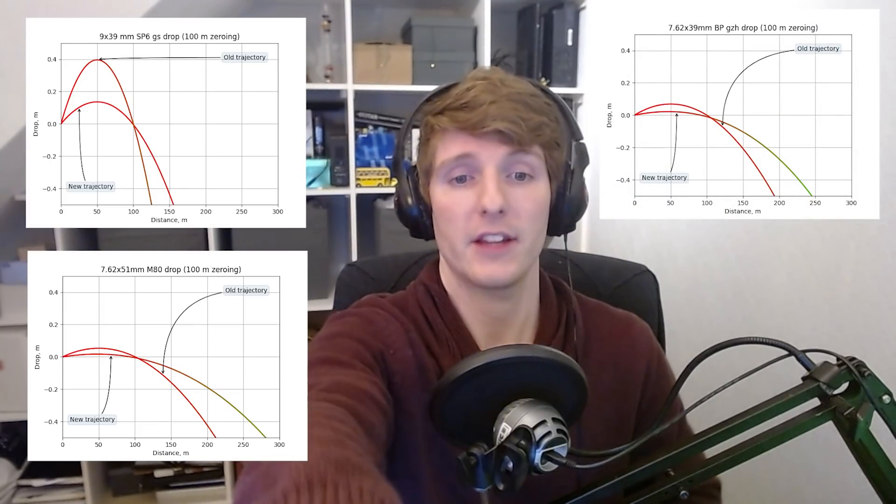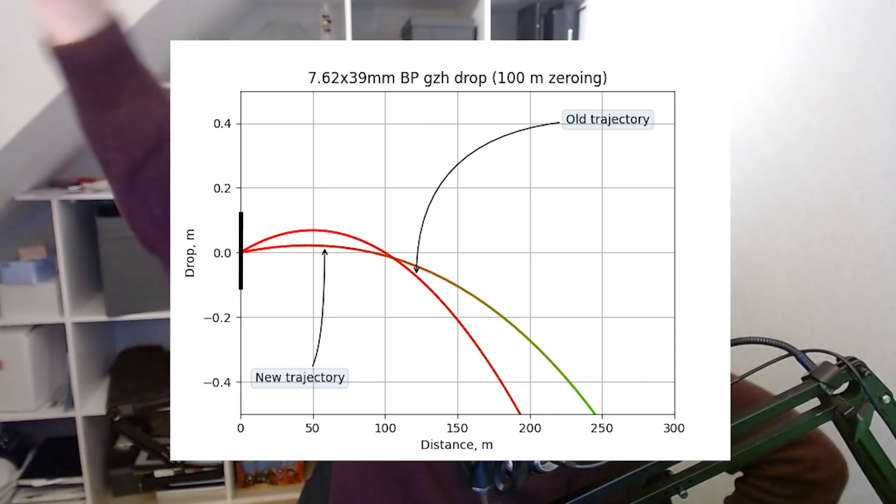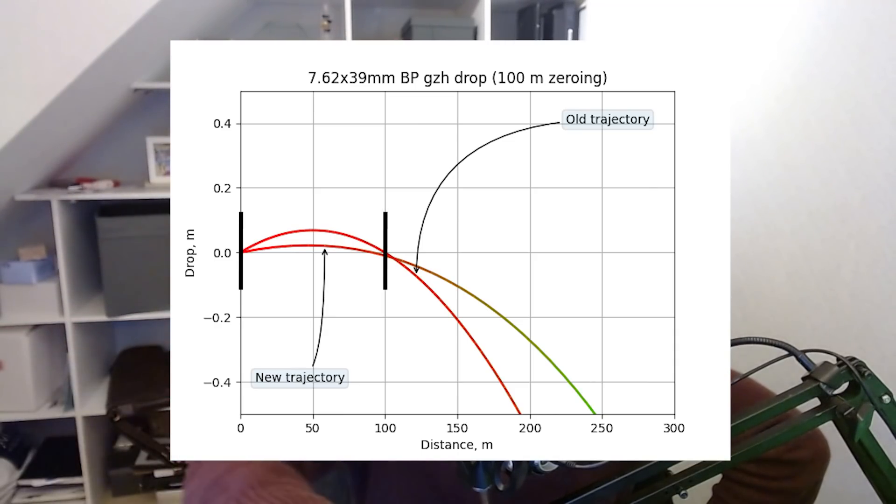BSG's pictures are all for a 100 meter zero, and you can see this because the charts show the round coming out at zero, moving higher, then dropping back down to 100 meters - and both the old and new pathways intersect at 100 meters. The reason I think SP6 is the best round to look at is that the other charts are quite flat and hard to read, but SP6 clearly goes up to 0.4 meters on the old trajectory and about 0.13 meters on the new trajectory, making it much easier to read off.